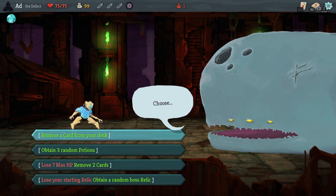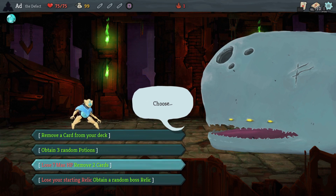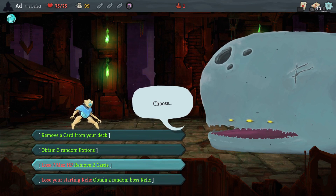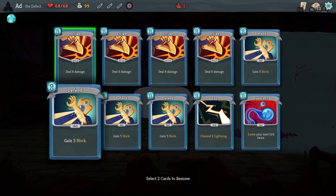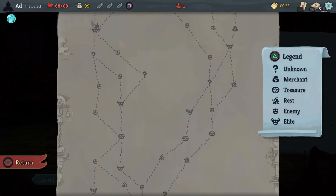I've got a couple of options here: remove a card, three random potions, or remove two cards. I think I'm going to lose the HP and remove two cards. We'll take out a Strike and a Defend, and that way we'll get the Zap card out a bit quicker.